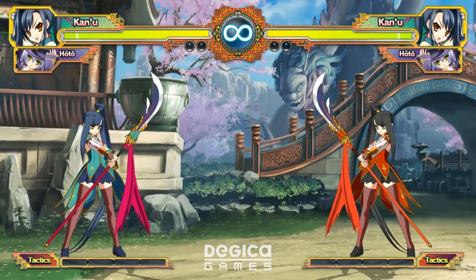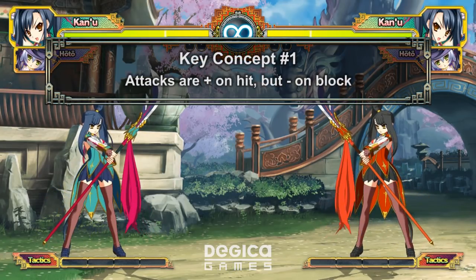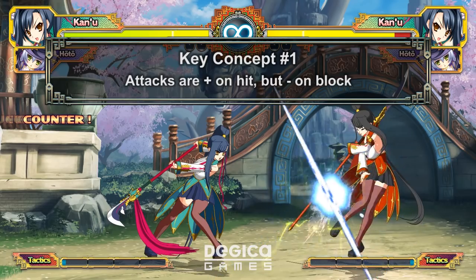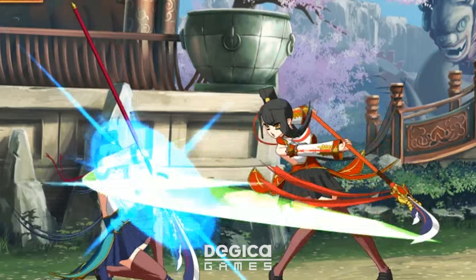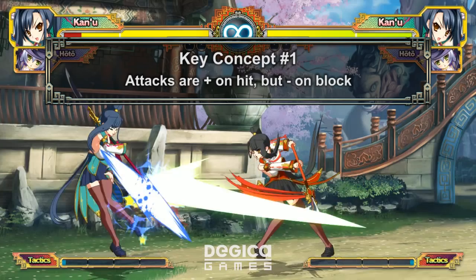Let's get started by going over a few key concepts. Attacks are plus on hit, but minus on block. In Koi Hime, attacks behave differently depending on if they hit or are blocked. If you hit your opponent, you're plus, so keep attacking. But if they block, your turn is over. From the defender's perspective, if you block your opponent's moves, you should try and attack back, but if your opponent hits you, you shouldn't press buttons. In other words, blocking is really, really good.